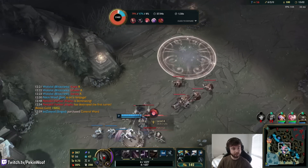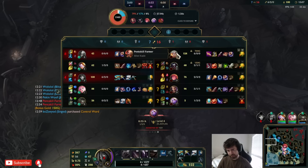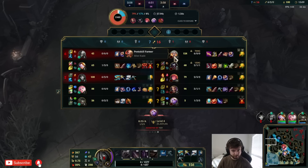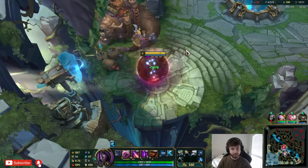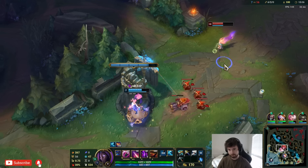We're so close to IE, and I'll have Ghost up for the next fight which will help. We just need to kill Kayle once — if we can kill her and get that 1,000 gold bounty it will heavily extend my lead, and then I could play around it a bit easier, because right now it's pretty hard.